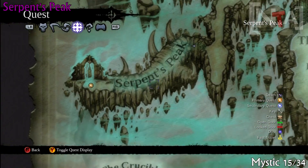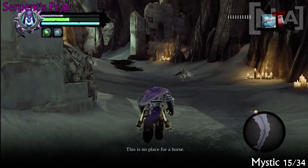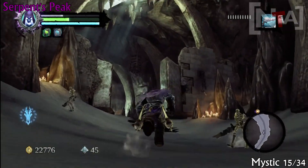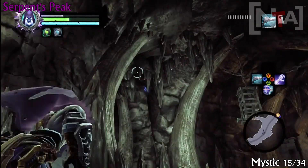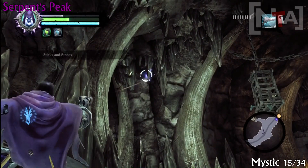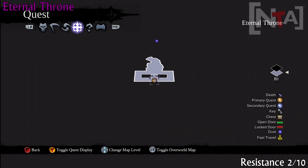Now you want to go down the road I told you not to go down — this will be Serpent's Peak. Head up the first set of steps; they're not very big. As soon as you enter those steps, look left and shoot mystic number 15 on the left-hand side.